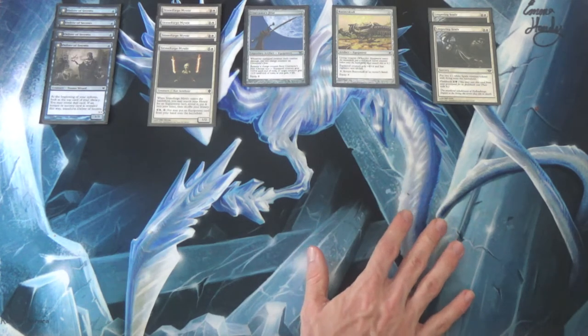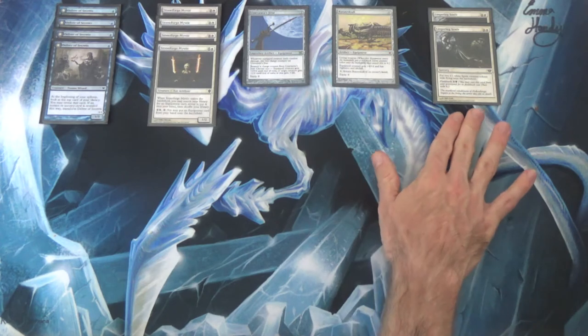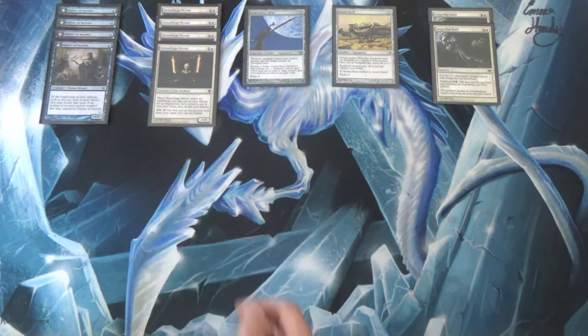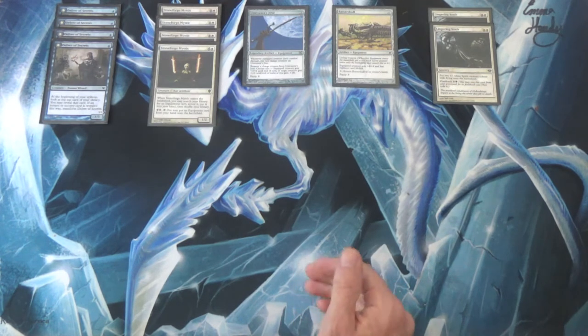Esper Delver is, I think, the most likely deck in Legacy to transform Delver of Secrets into Insectile Aberration. Let me correct myself — there aren't 30 cards that transform Delver, there are 32, because Lingering Souls counts as a sorcery, not a creature. So you have a greater chance of blind-flipping Delver than any other deck. Of course, the more you add, the more diminishing returns there are on each — going from 30 to 32 is not as great a difference as going from 28 to 30.